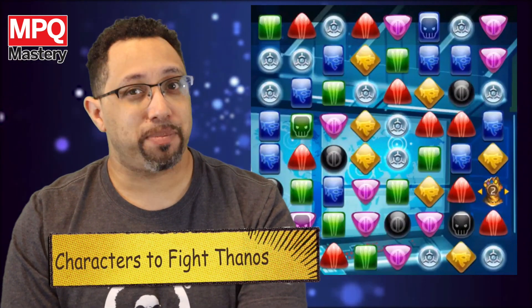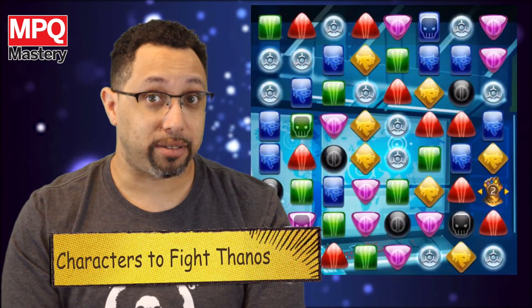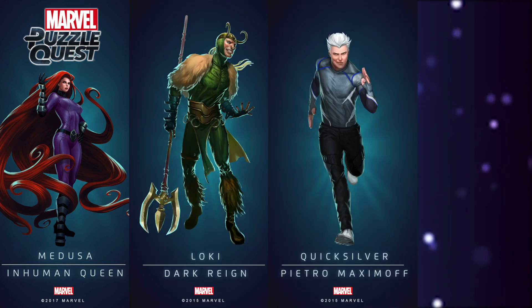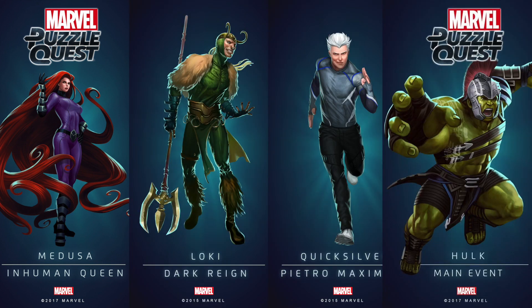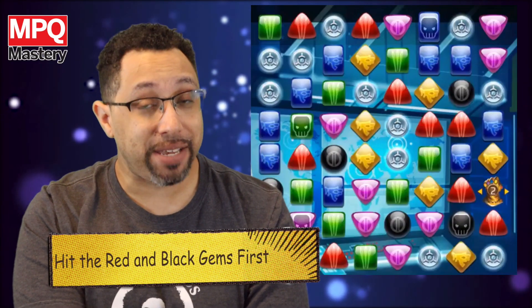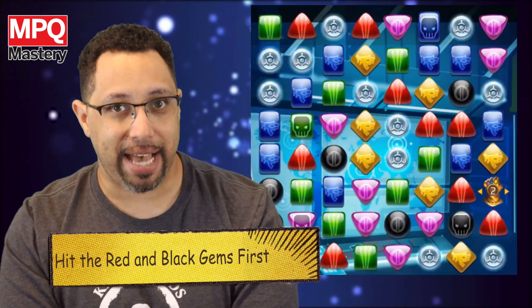The characters I like to bring in to fight Thanos are those who swap tiles — characters like Medusa, Loki, Quicksilver, but most importantly Gladiator Hulk. Hulk automatically swaps at the beginning of every round, which means you might be matching Infinity Gems without even having to try. He does have the drawback of sometimes destroying gems that might be very useful, but most of the time you end up matching the ones that help you. You really want to go after the Power Gem and the Space Gem really fast.